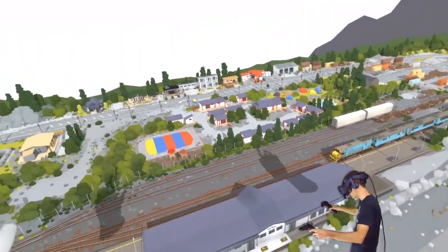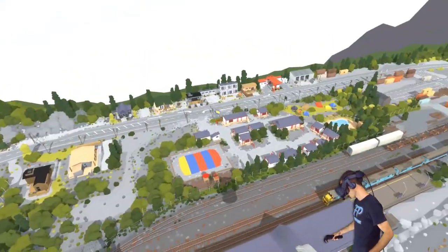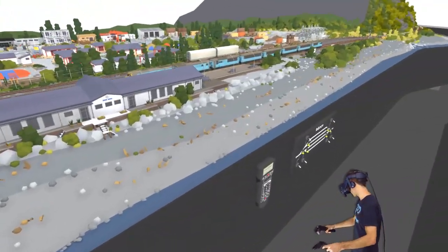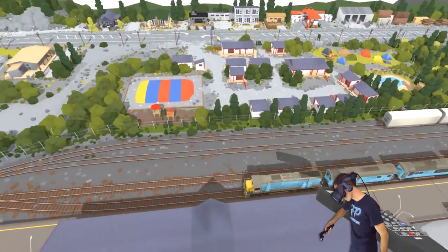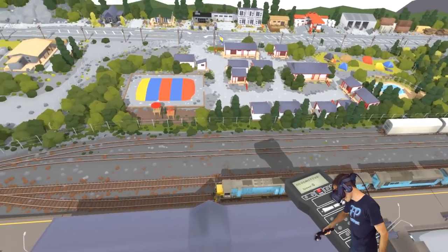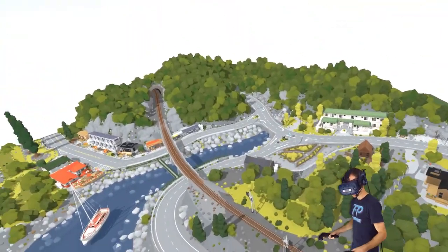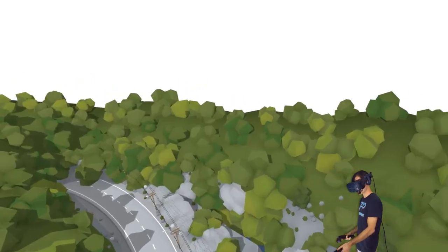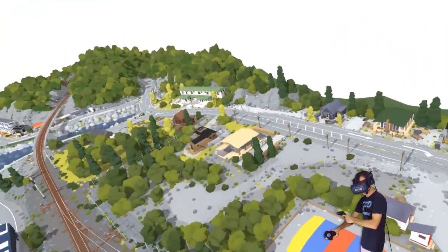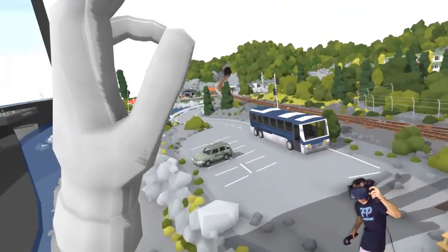We've got this miniature type view that we're looking at, pretty much like a model train set that someone might set up in the garage - hobbyists and things like that. I'm just gonna stop this train and slow it down. We can slow it right down to nothing. Now I'm just gonna show you guys how awesome this is. I can teleport around like this, the usual teleporting. It's even got tiny town style motion where you can grab and move the landscape around if you want to get right down and look at things up close.